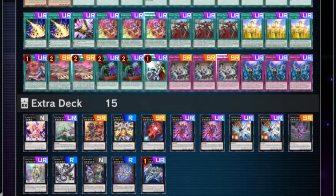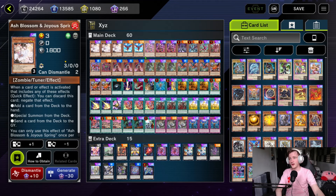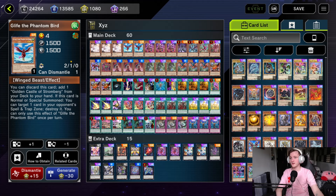This probably isn't the best deck for upping the numbers, but I've made a pile of a few decks that I love and mashed them together. I won't spend too long on the deck profile because I understand if you don't want to copy this list — it's an interesting list but there are some fun games coming up. We have Ash Blossom, Glife, and a whole Stromberg package in here.